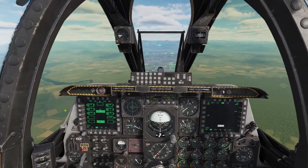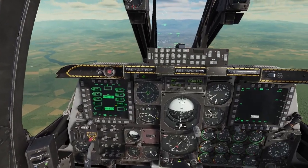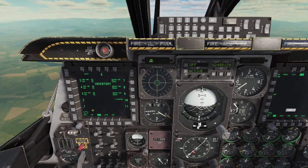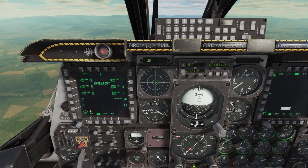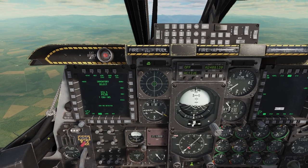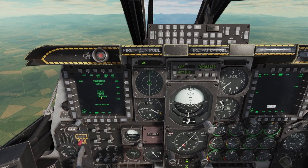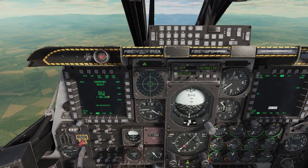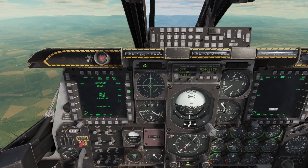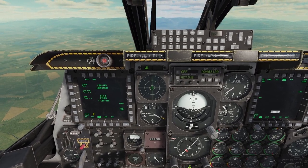What you may want to do though is change where the bombs deploy their submunitions. To do that we need to go to the inventory page. We've got our six CBUs here. To edit them we click on one of their positions. We need to confirm this is still a CBU-105 — if you've forgotten, the previously entered settings will be displayed. So we go to CBU, CBU-105, and now we've got the specific settings.